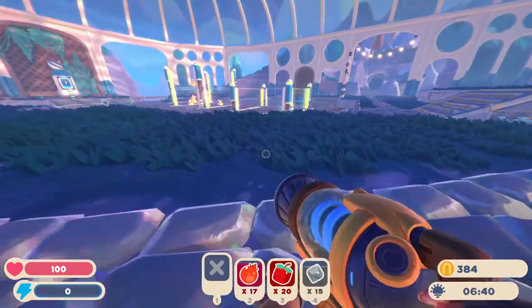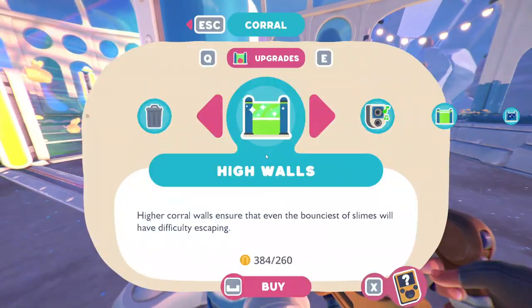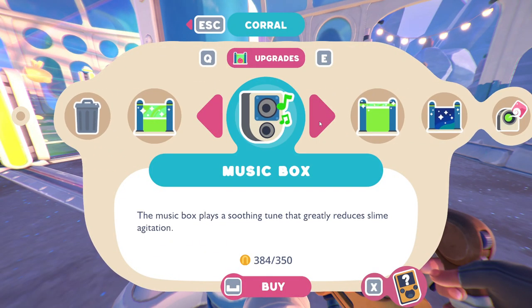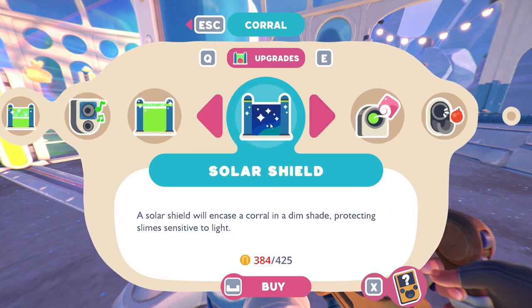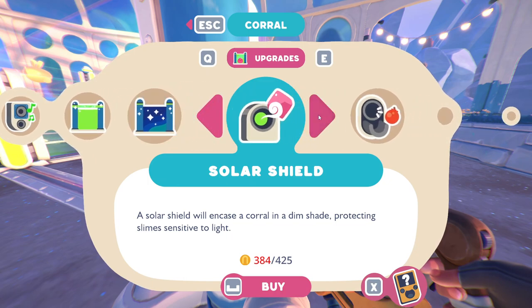I wanted to move the phosphorus slimes out here, but you need a lot of work. You need the higher walls where you can reduce the agitation, you also need the air net, and you most likely need — actually you 100% need — the solar shield.